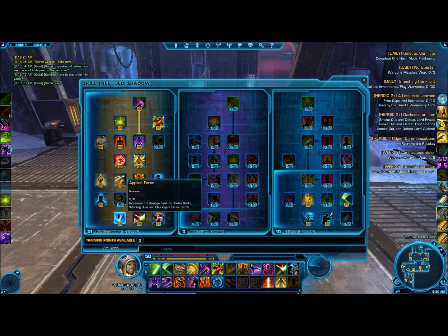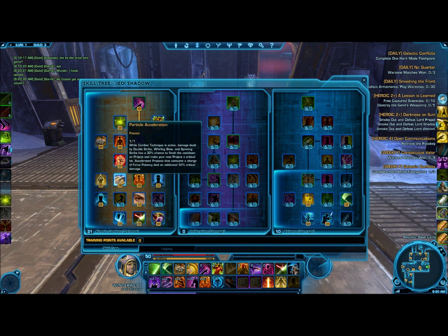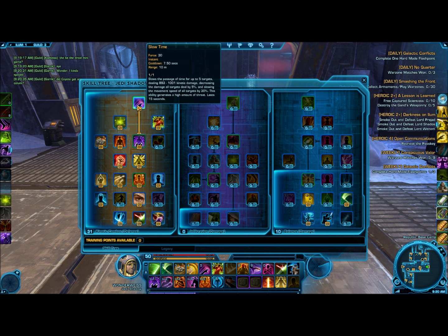So in Kinetic Combat, going from bottom to top, you're going to go 2, 2, 3. Then in the second tier, you're going to go 3, 0, 2, 0. Then going up, you're going to go 1, 1, 1, 2. Then going up, you're going to go 2, 3. In the next tier you'll go 1, 1, 1, 0. And then the tier above that, you'll go 2, 3. And then the tier above that, you'll put in the 1 point to pick up Slow Time.